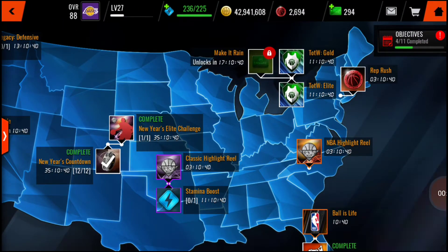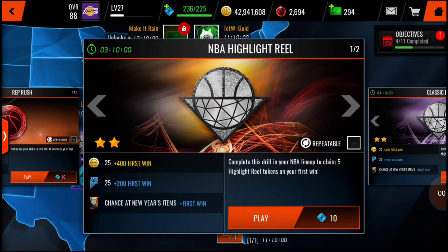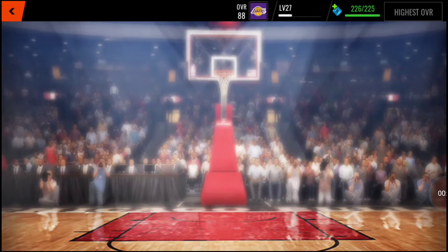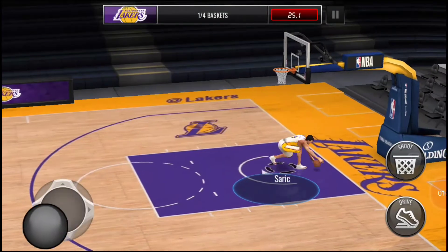What's going on guys, it's ya boy back in the video. In this one I'm gonna be telling you how to make coins on NBA Live Mobile. There's no easy way — you have to basically grind it out. To start, you want to do these two live events right here: the NBA Highlight Reel and the classic one. You're gonna get a couple tokens from those that you can use to get a gold New Year's player.